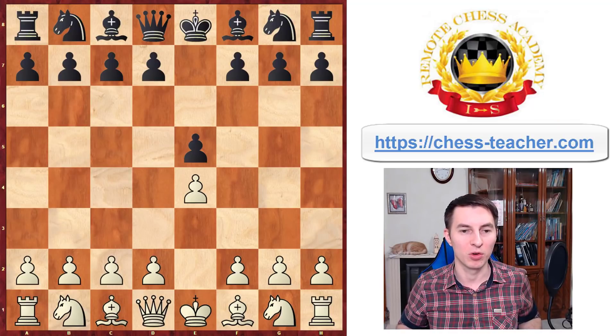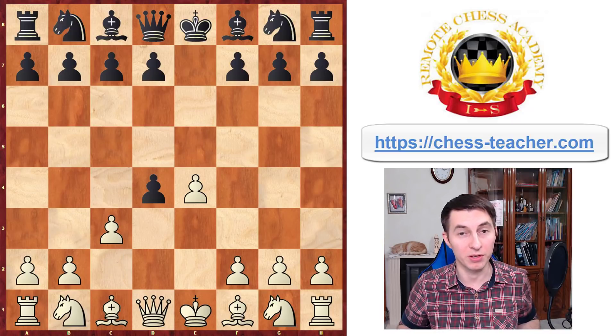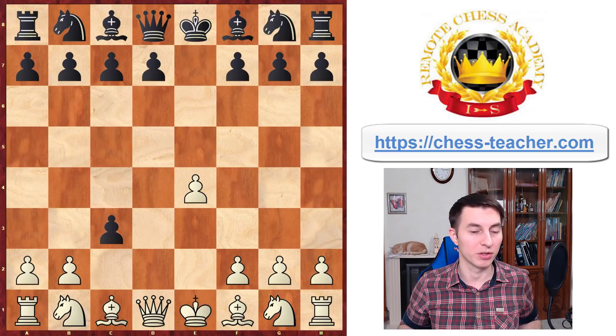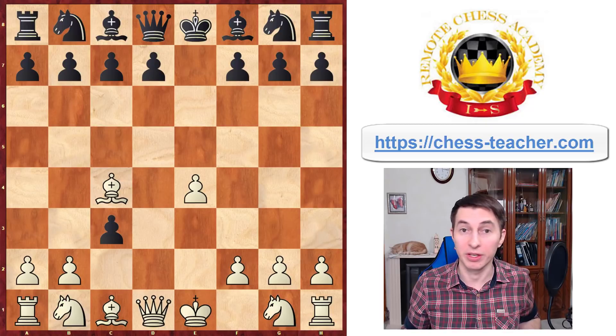After you play e4, black responds with pawn e5. You can transition into the Danish Gambit after offering this one pawn sacrifice followed by pawn to c3. Here black usually captures this pawn and you go with bishop to c4, seeking quick development and potentially a quick attack.